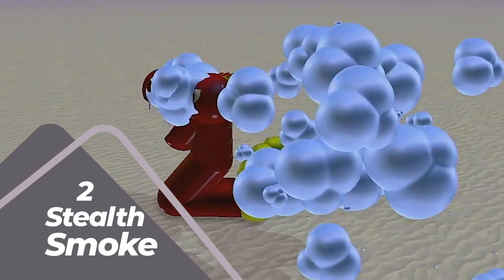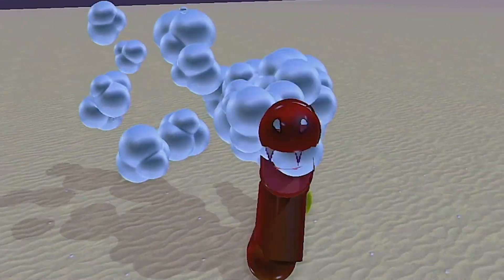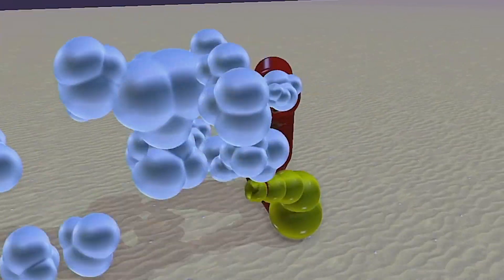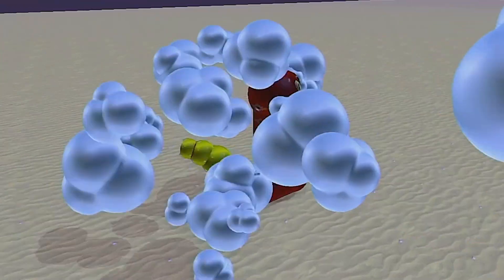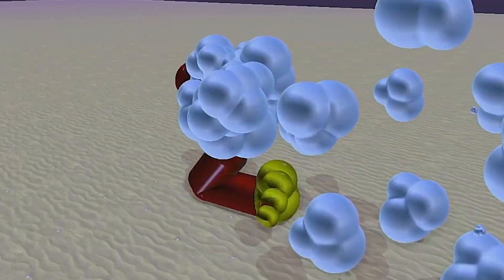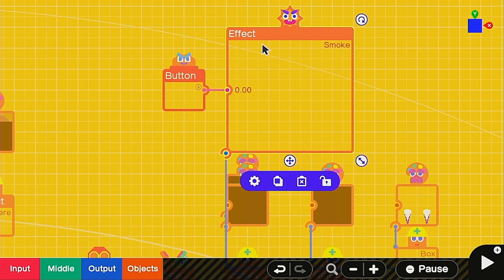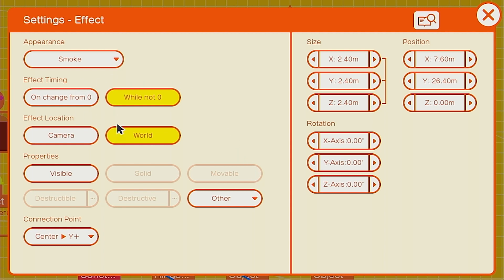If Poison Potion is proving ineffective, we need to make a quick getaway. We can use the next move, Stealth Smoke, to get away very quickly in a shroud of smoke. In order to make this move effective, I made it double the speed of our character, but it also obscures our vision to add balance. Balance is what makes moves truly great, so think about it whenever you're building your own move set. To create the Stealth Smoke, I just have a simple button connected to an effect nodon — make sure that the effect nodon has location set to World. I have it connected center to Y plus so it looks like it's coming from his head, and I made it fairly sizable so that it made a big smoke screen.